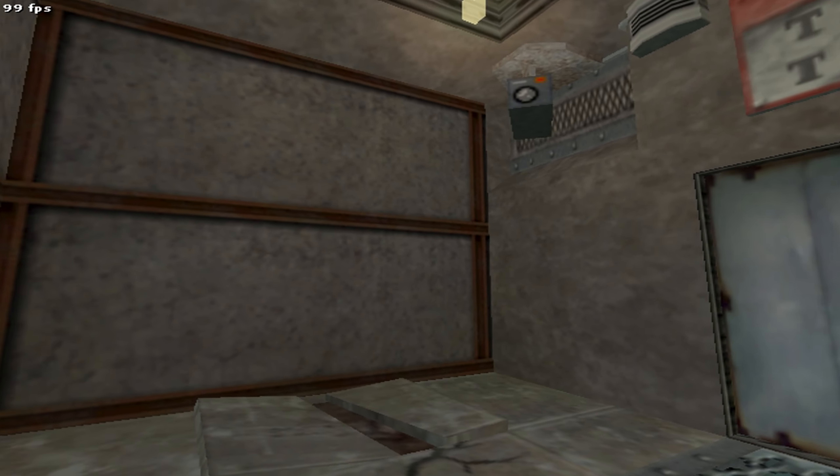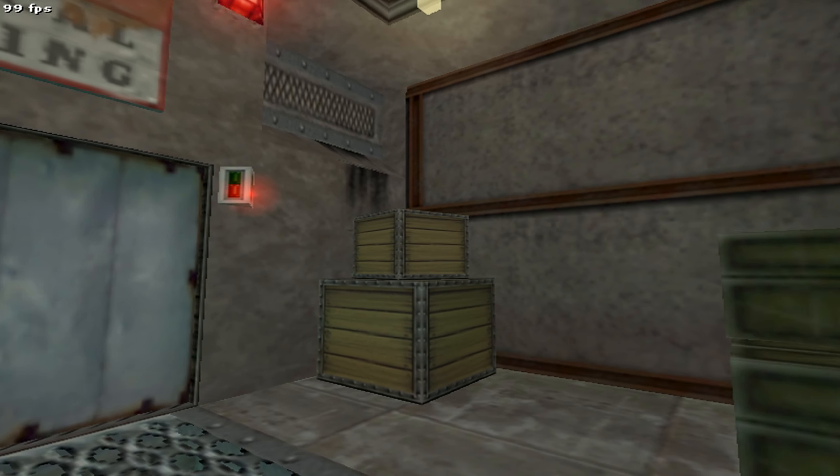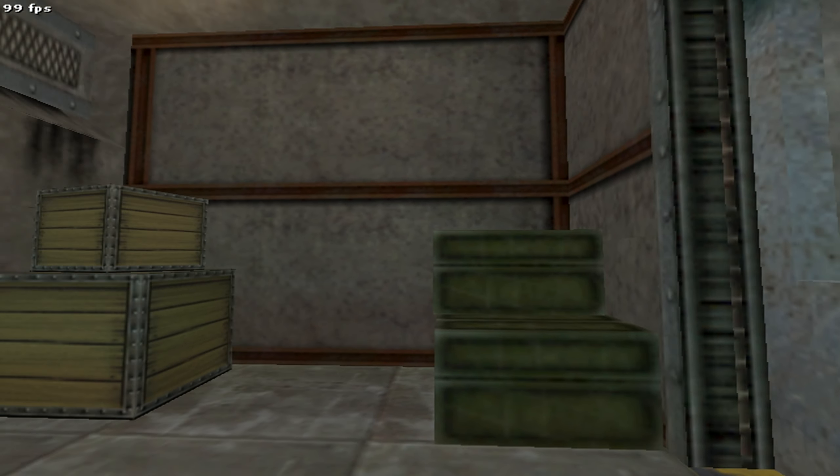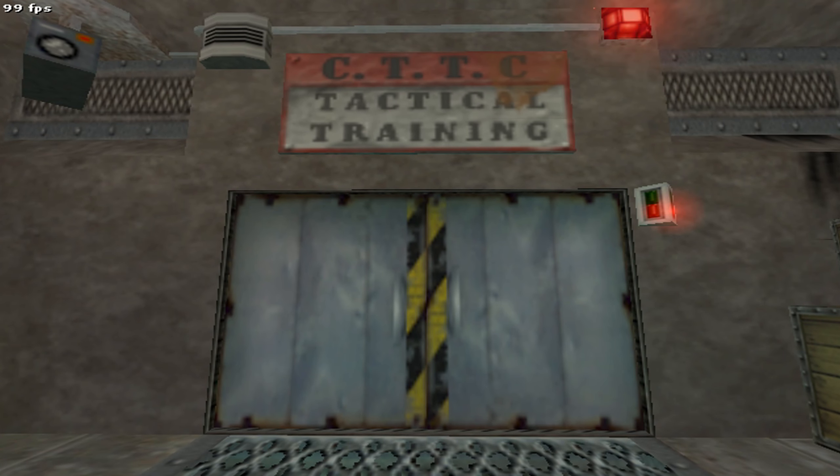Welcome Operative to the Counter-Terrorist Training Centre. You have been chosen for specialist training in the use of terrorism tactics and equipment. Please enter through the security door to begin.